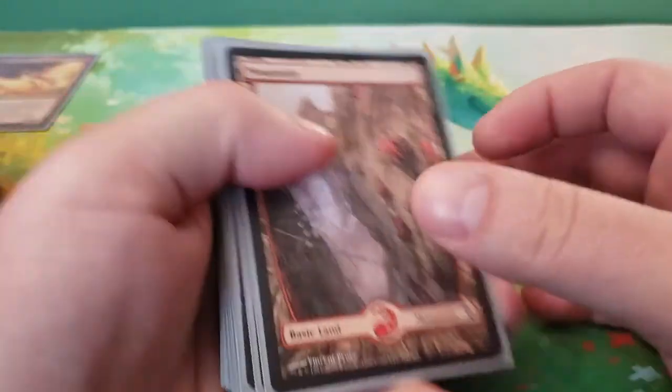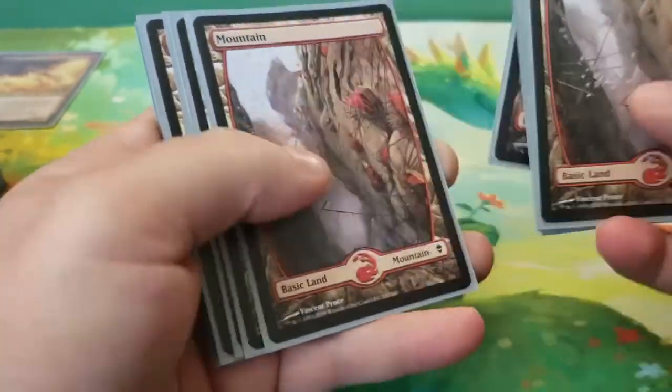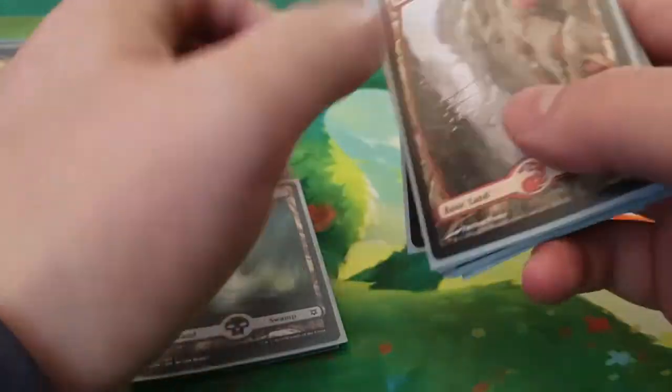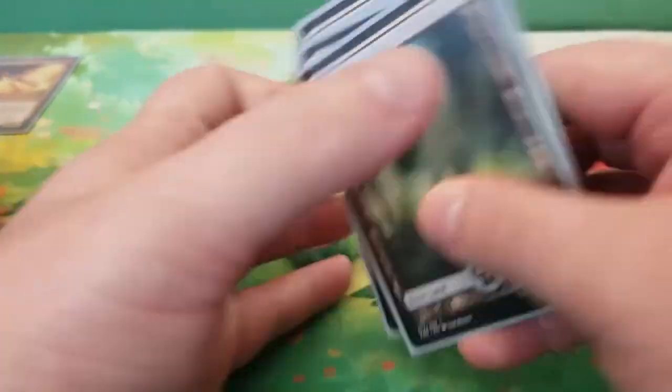And finally we're going to take a look at basic lands. We've got 15 mountains and 5 swamps.